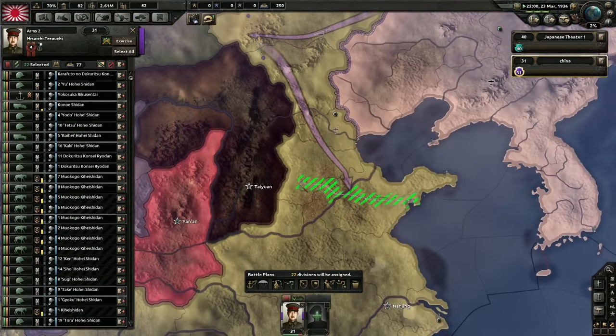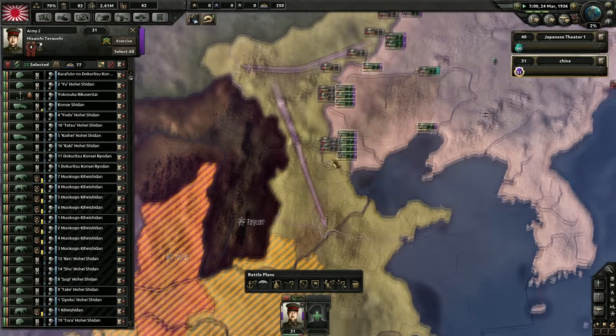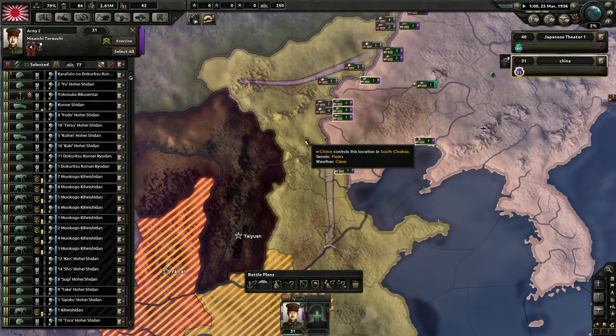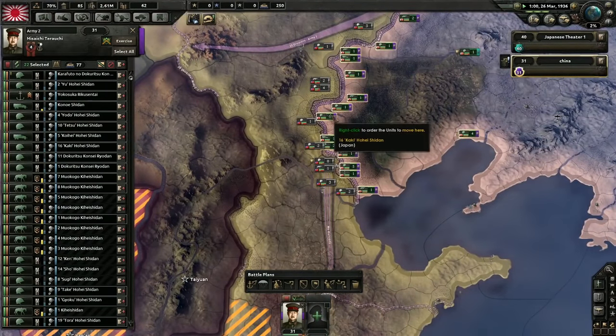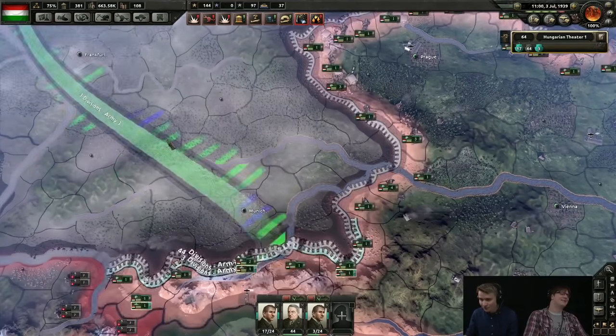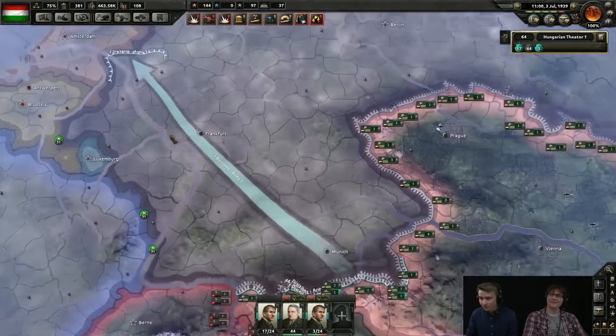You can hold down the ALT key to quickly and easily edit your battle plan. Hold down ALT and grab a front line in order to resize it. Hold down ALT and grab one of the arrows in order to change the way in which your front line will move. You can change the arrow at the beginning, the end, or even the middle.